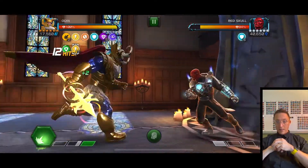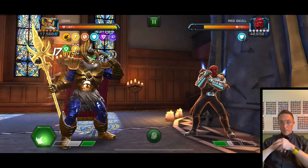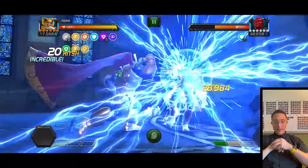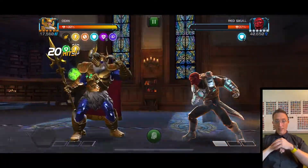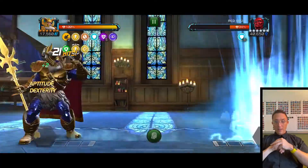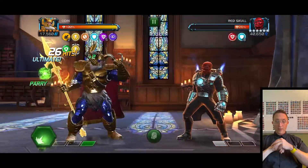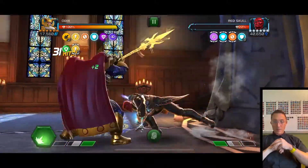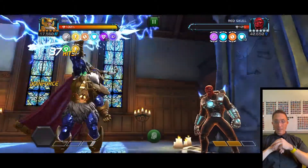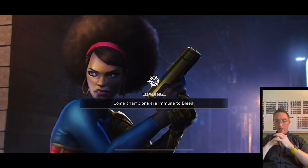Stack energize through the level one, get true strike and block proficiency up. I like Red Skull's design and animation. Kabam's design team really does put in good work — they just need to work on the bugs. Level two to blast it. I love how that trident comes back to him like Mjolnir.